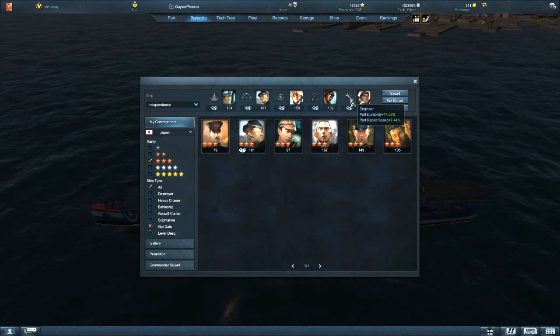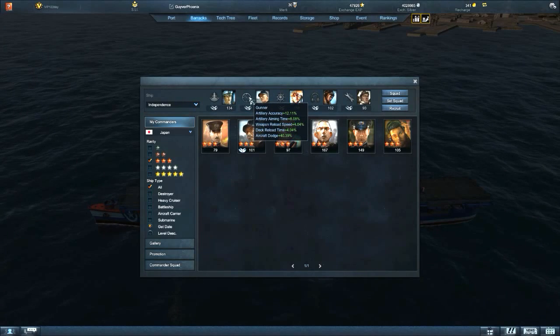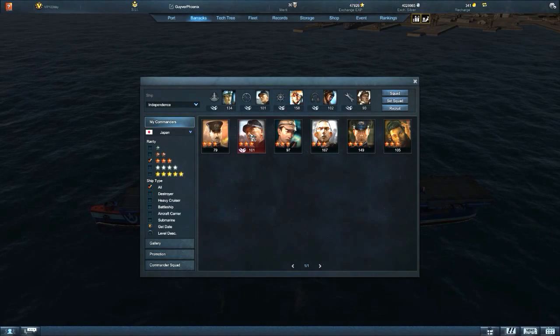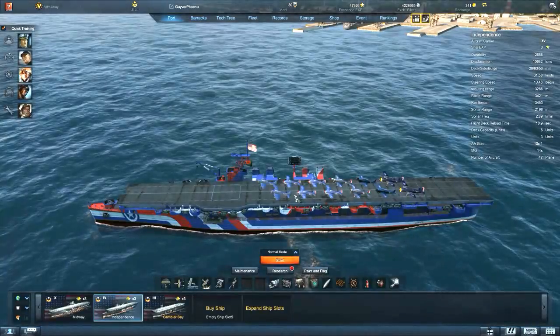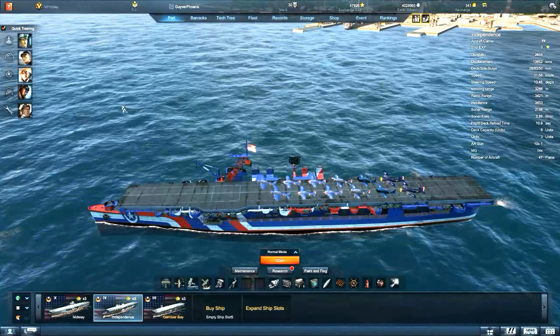Nothing else on this ship changes — no other bonuses. That is the one most imperative spot where putting your tier 10 commander is one of the best things you can do. For now I'm running Matsuda with a bonus to AA and MG, which is imperative with a ship that has 10 AA and 14 MG for keeping planes off me and off my fleet.